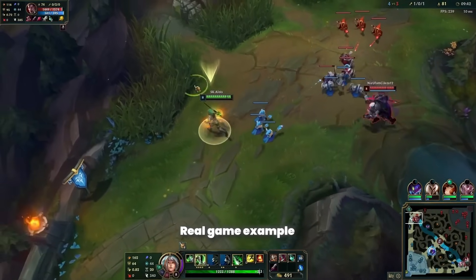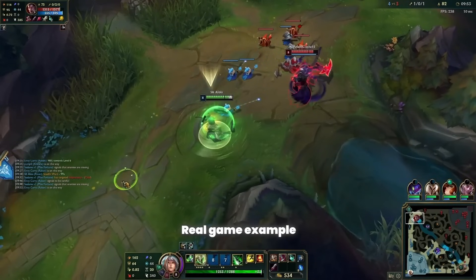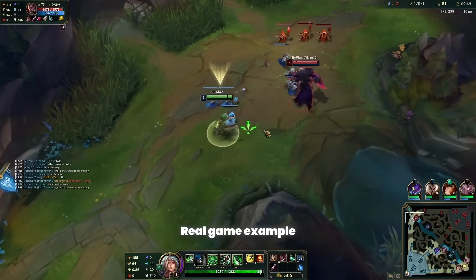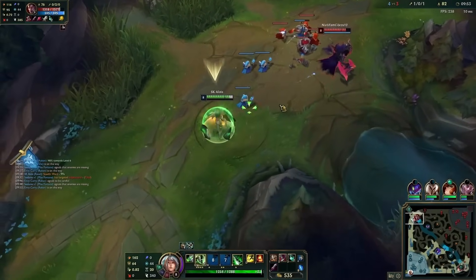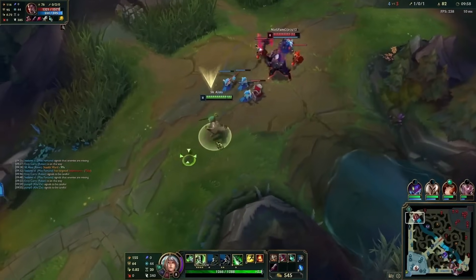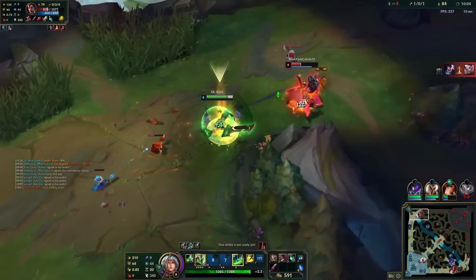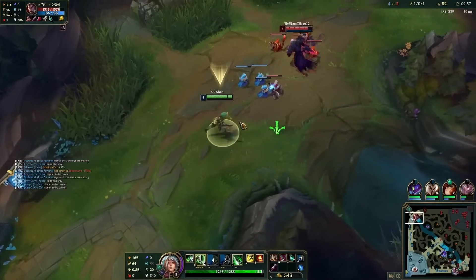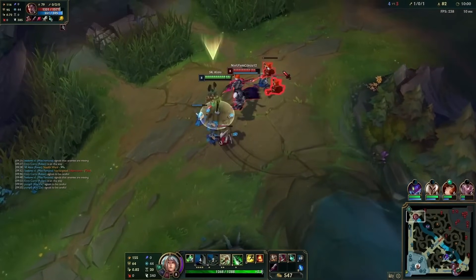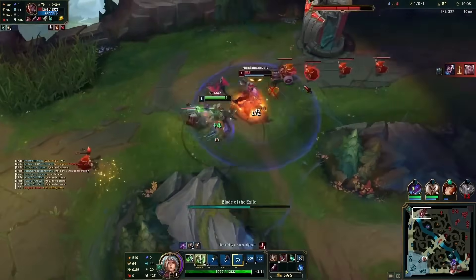So I'm Q delaying again, then W auto, EQ out. As you see, I'm continuously using this trade pattern every time to whittle him down — this is the trade pattern you should also be using. It's very hard for him to do anything against this. W auto, EQ out — I just chunked him for 170 damage, which is already very nice. So I'm Q delaying again and now I Q into him, he uses his Q as well, I Q into him and he hooks me — it doesn't matter, he's already lost and I just kill him, straight up. Not hard. Q delay, my abilities are coming back up, I chunked him a little bit, his Bone Plating is down, he uses his Q, I get on top of him and he's already a goner. There we go.